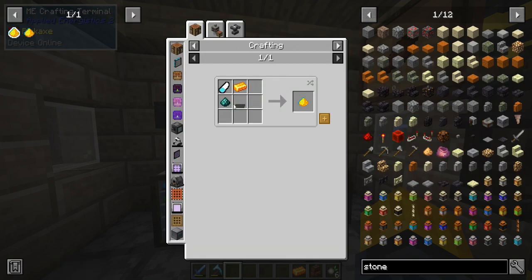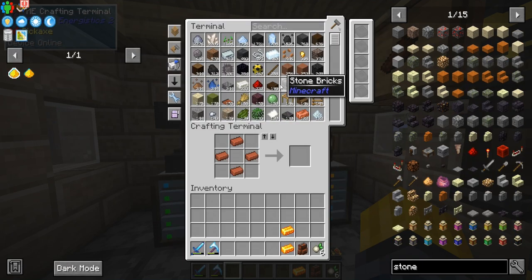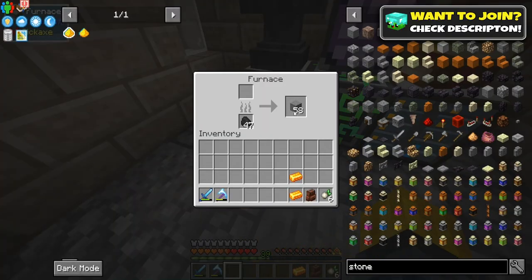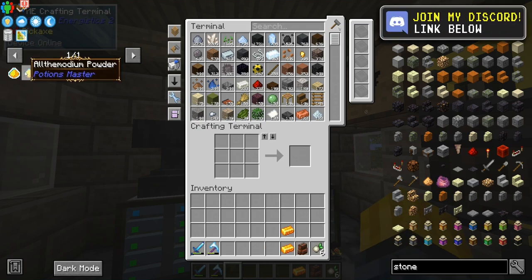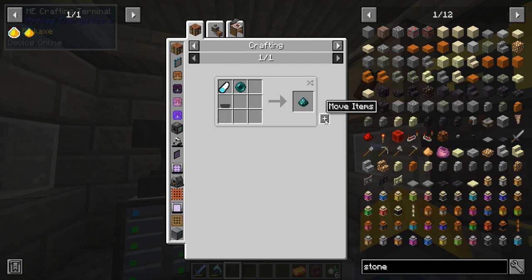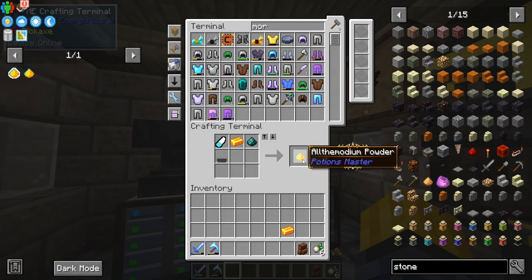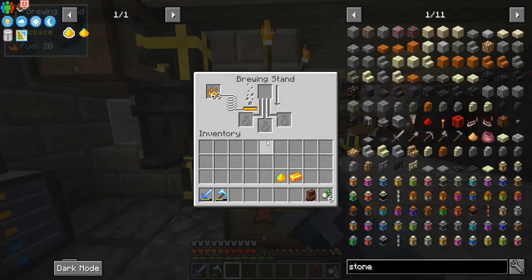Ender powder — we don't have the pedestal or the mortar. Let's see, I should have some stone. Yes, we have some stone. Perfect. So we can make the mortar here. Booyah! We need to make the ender pearl dust. There we go. And there it is. Perfect. So we have all the aldimodium powder here.